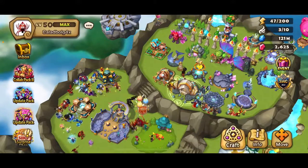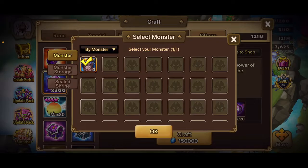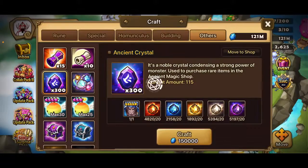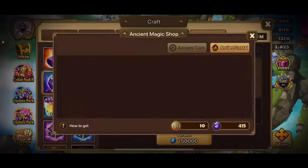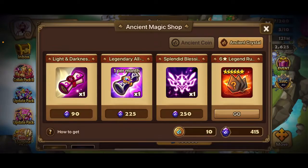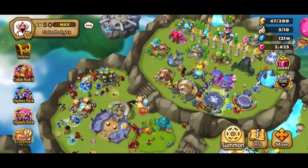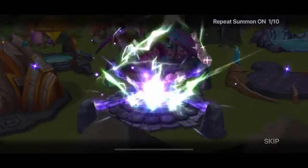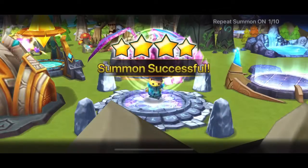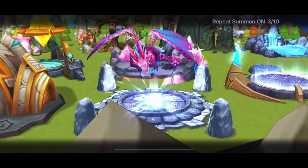Let's do it quick. There we go — I don't need a dupe anymore, so let's move to the shop and get this blessing so we can pop it right now. Let's go! Can we pop it on the first one? Nope — that's a Chilling, a very nice unit, but I already built one.